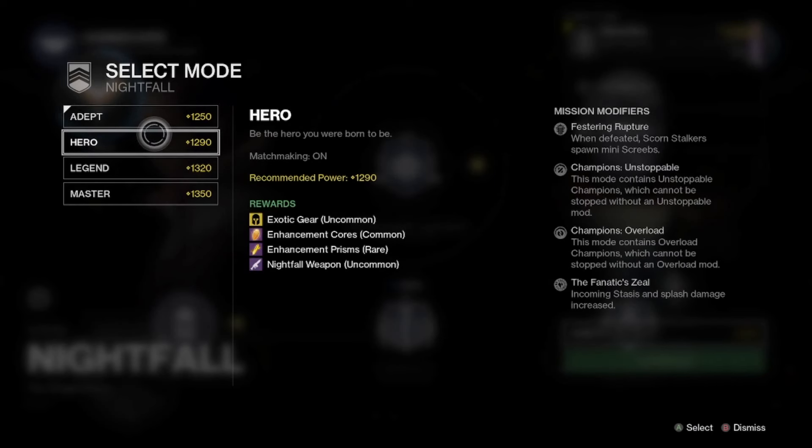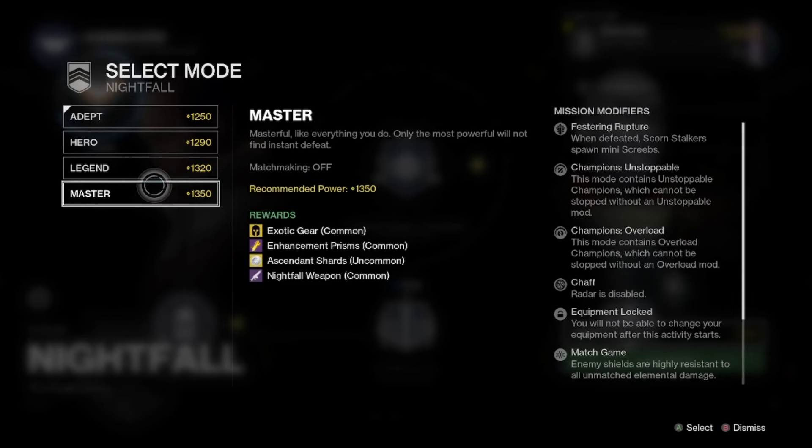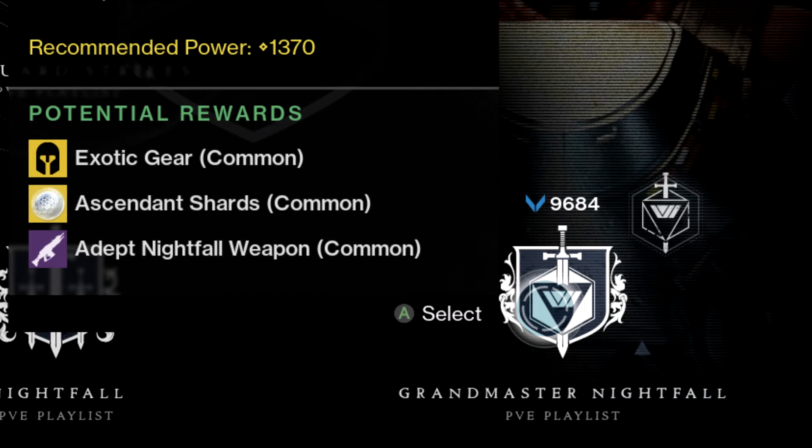For completing the Nightfall, you will get a number of rewards based on what version you do it on. If you're 1345 power or higher, I would recommend doing it on Grandmaster difficulty, as this is going to give you the best rewards. The strategies I go over will be based around Grandmaster difficulty, but will also be extremely helpful on the lower Nightfall tiers as well.